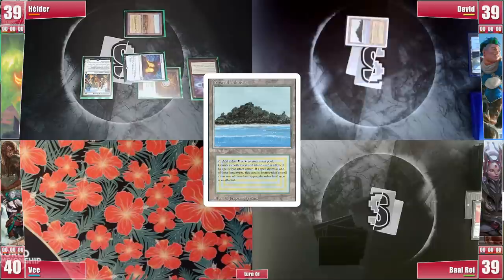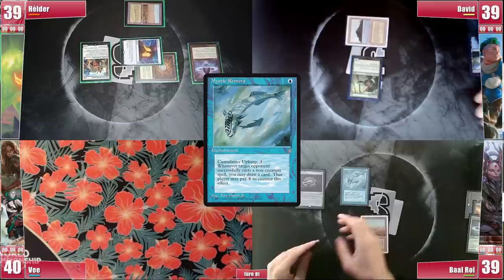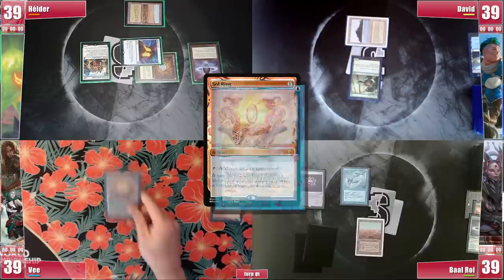Baal gets to his turn, plays a Scrubland, followed by a Lotus Petal and Jeweled Lotus as well, avoiding stacked pieces from V. He still casts Mystic Remora and passes with 2 in hand. V plays an Arid Mesa, cracking it for a Plateau. He casts a Sol Ring, triggering Remora for 3, and being unable to pay, ships it back to Helder.